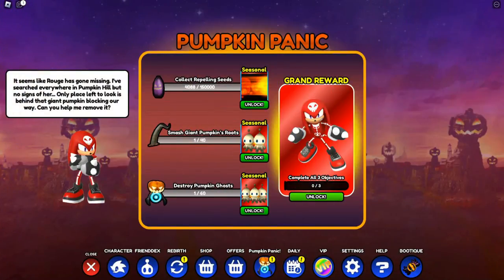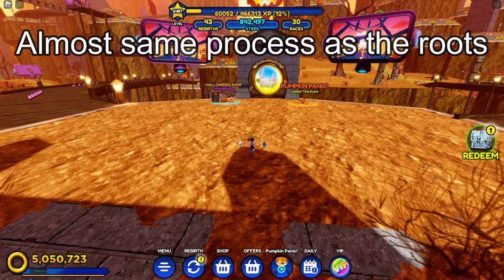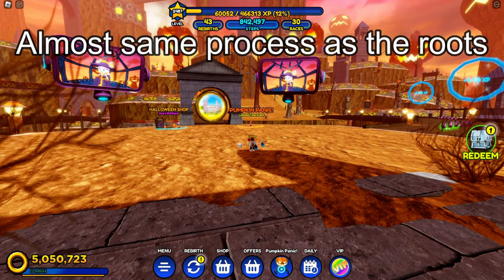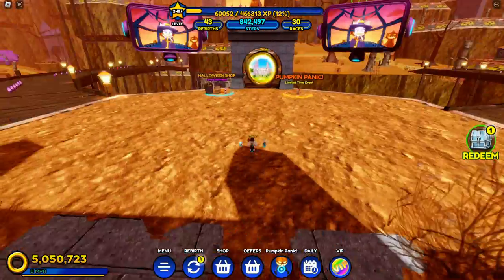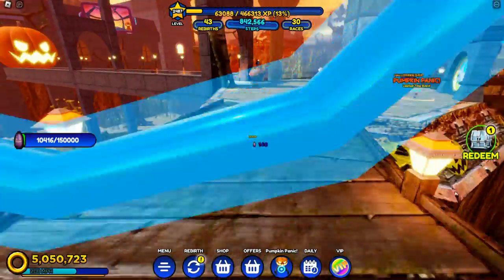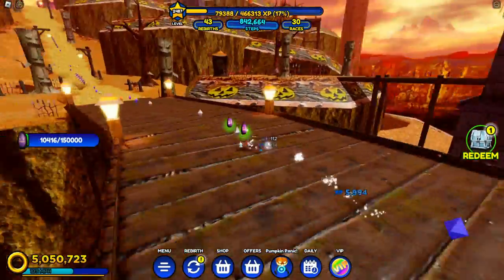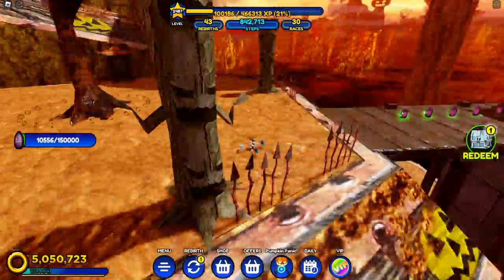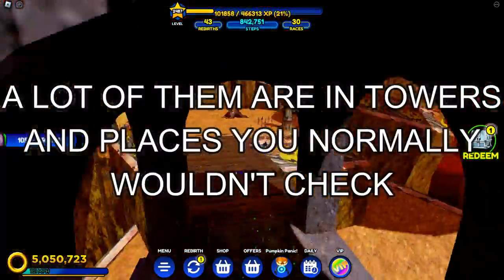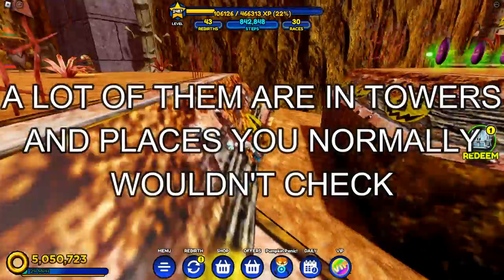Now for this last part, destroying 60 pumpkin ghosts — it's kind of the same process as finding the roots, except this time it's ghosts. Now these ghosts are a bit harder to find than the branches, so I'm gonna go ahead and show you where some of them are. But basically, all you have to do is look around, make sure you have your camera zoomed out for this one too, and I will say that a lot of them are in towers and places that you probably wouldn't check.